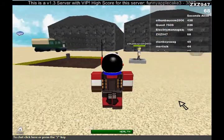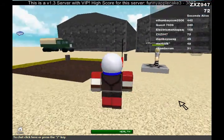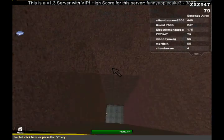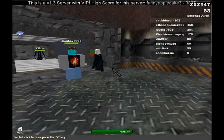I actually got a new hat for my Demoman character here. It's an astronaut helmet, so basically he's an astronaut now. We appear to be in some kind of military base, and we have to go down there. Let's do it!